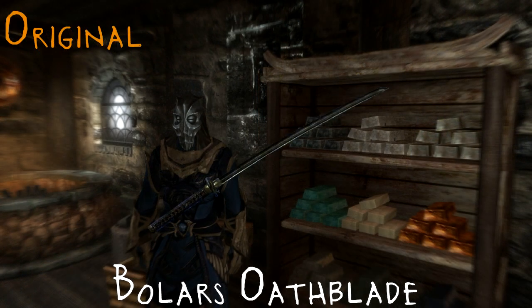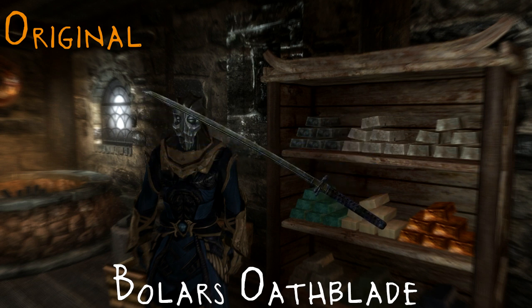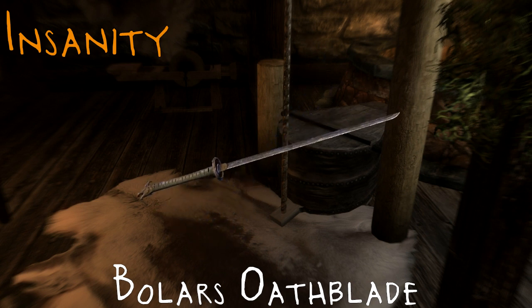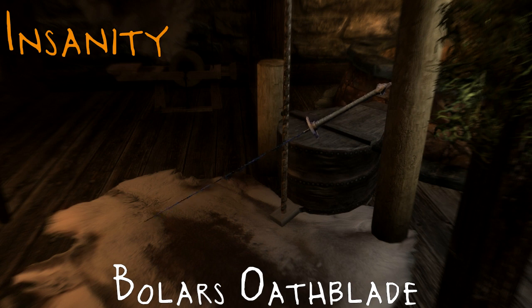Moving on, we now have Bolar's Oathblade. I did a video on this — it was a very popular video actually. Now this is basically a katana of some sort. You can find it in some sort of cave somewhere. I particularly quite like Bolar's Oathblade, I think it's a nice looking blade. However, Insanity changes it to look a little bit different. This version is actually a straight blade — it's not curved — and it has a dragon's head on the end of it, and it looks spiffing! Couple of changes in the colours as well, it's a lighter shade, no longer as dark as it used to be. There is also some runic inscription on the blade which looks very, very nice. I like Bolar's Oathblade — I've always liked that sword, it's a pretty awesome looking sword.